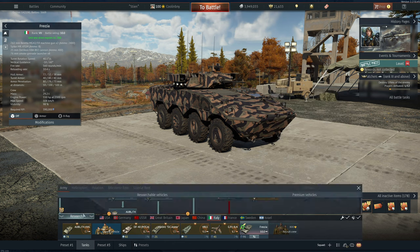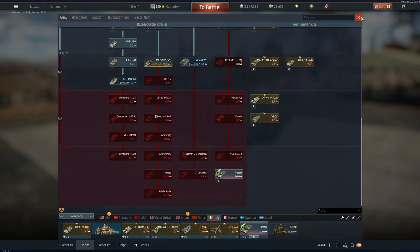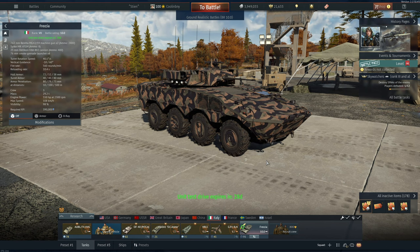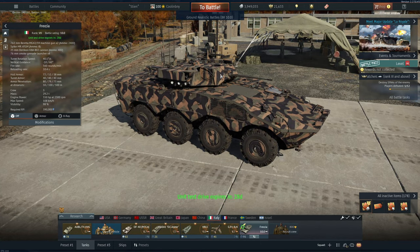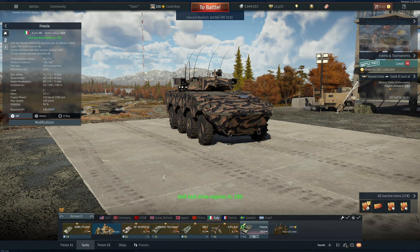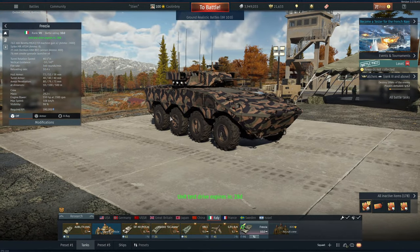That said, this vehicle has a 25mm autocannon, which is pretty powerful but not as powerful as the preceding VCC 8030's 30mm Bushmaster, which had around 20-25mm more armor pen with its best APFSDS shell. So the cannon alone won't get you far, though you can get a good amount of side kills with it. Ultimately, it is all about those Spike missiles.